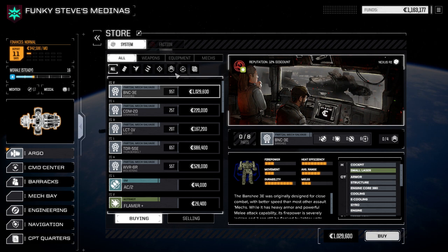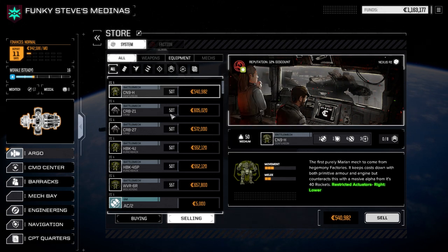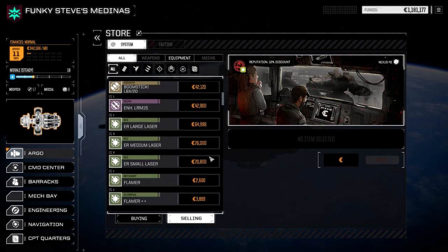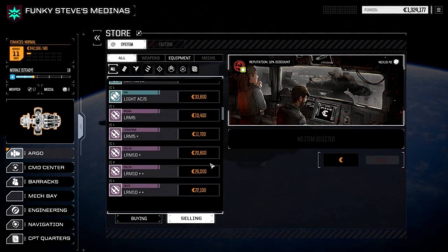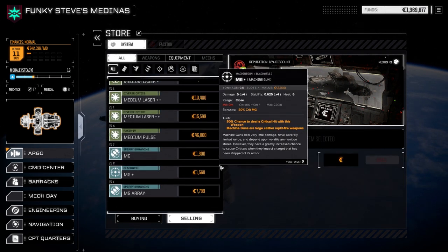So let's have a look at the store. We're going to sell a couple things here. I don't think we're ever going to go back to the Centurion. Pirate Gauss Rifle — it has a 50% chance to be damaged or explode after firing. Goodbye. What else is there that we don't necessarily need? Pirate Heavy Laser — on paper it kind of looks okay, but 20% chance to be damaged or explode after firing. It could explode within the first five shots. I'm going to get rid of that. Don't feel like getting my mechs damaged.